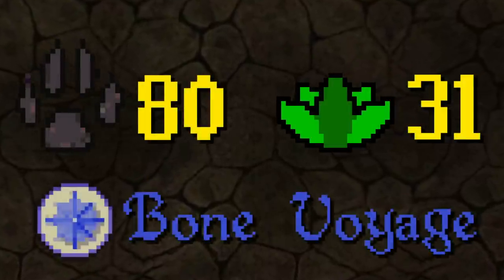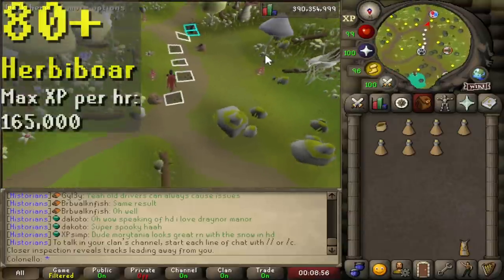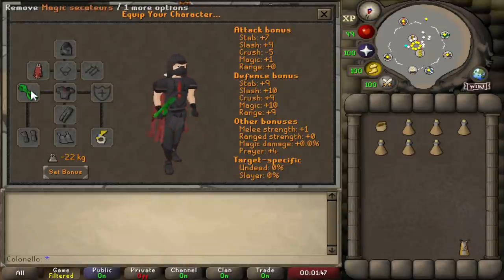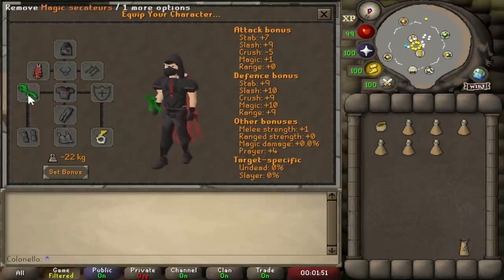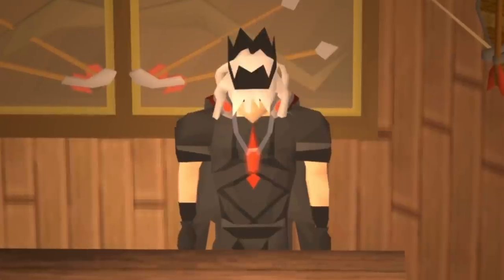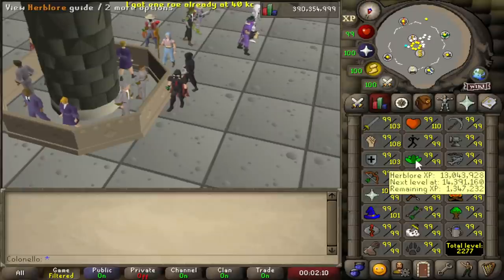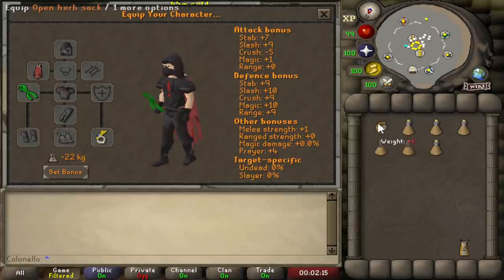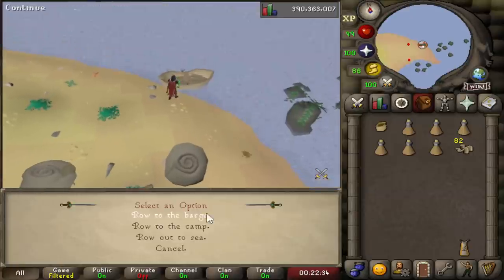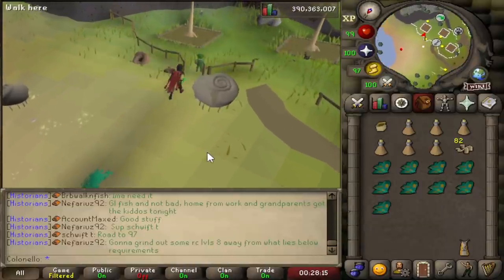At level 80 Hunter, 31 Herblore, and after completion of the Bone Voyage quest, you unlock one of the most relaxing and, in my opinion, one of the only fun Hunter methods in the game: Herbi Boar on Fossil Island. Herbi is kind of like the Feldip Weasels from before, but way less annoying. All that's really required is sekatars and stamina potions. The magic sekatars from the Fairy Tale Part 1 quest are even better, because you get more herbs per boar and they're more likely to be high-quality expensive ones. Herbi's herbs are also scaled based on your Herblore level, so if you only want the best herbs, you should get 99 Herblore first. I'd also highly recommend buying an herb sack, either from Tithe Farm or a Slayer Master. Without one, you'll need to bank extremely often, drop a lot of herbs, or note herbs on the Tool Leprechaun in the hardwood tree patch area.